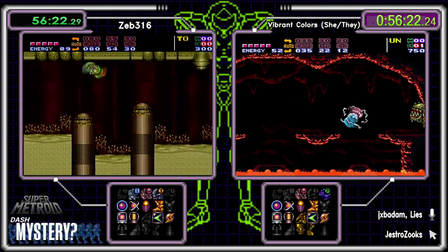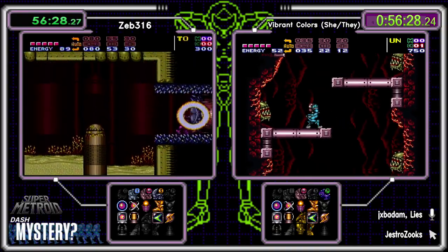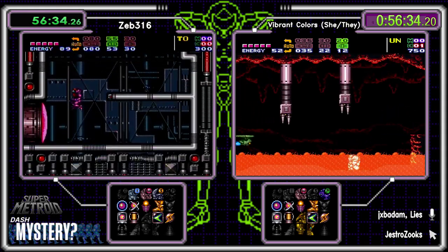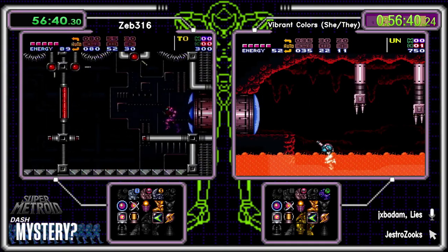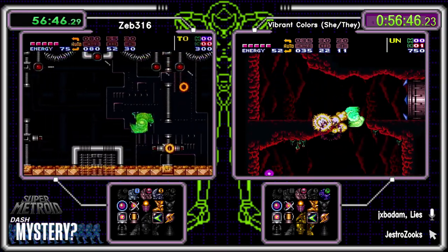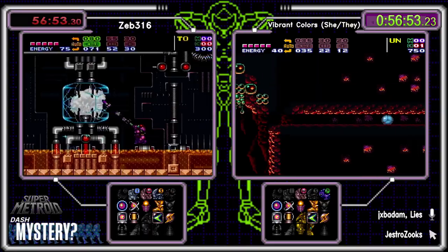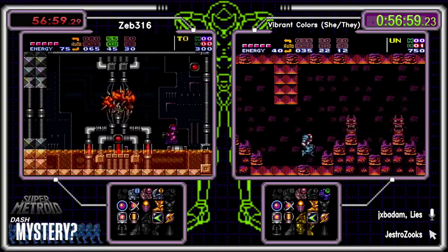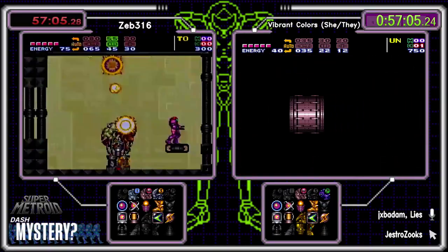All things considered we did see quite a few good crystal flashes, some great ammo management, and crisp movement out of both runners. Vibrant using a power bomb to morph under everything in that last room — a nice little shortcut. Zeb is obliterating the dome of Mother Brain one. Zeb has a ton of ammo — missed 20 extra missiles maybe, but that shouldn't matter.